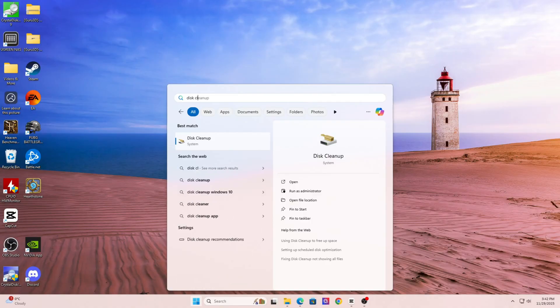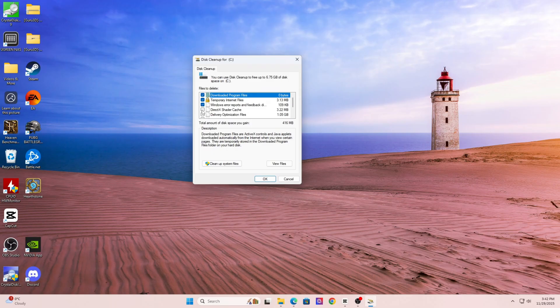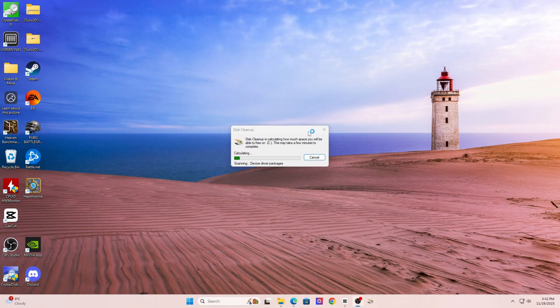Let's jump into section six: clear your shader cache and DirectX cache. Corrupted shader cache is a huge reason why games like Battlefield, COD, or Fortnite crash or freeze during loading. Shader cache builds over time and helps performance, but if it becomes corrupt, you'll get random crashes. Open Disk Cleanup on Windows and select DirectX Shader Cache. Also go to NVIDIA's Control Panel, click Manage 3D Settings, scroll to Shader Cache Size, and hit Clear. When you relaunch the game, it'll rebuild the cache — this can solve stutters, long load times, and crash loops.